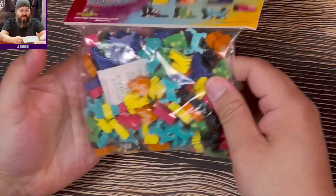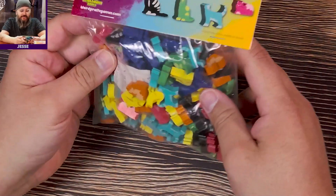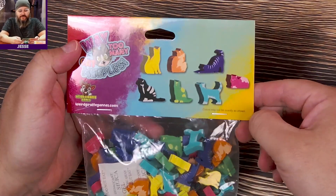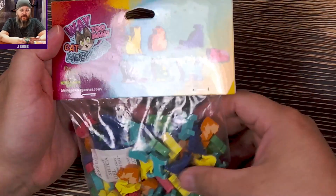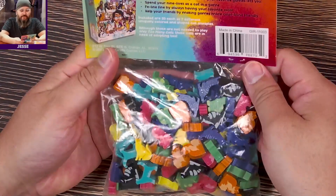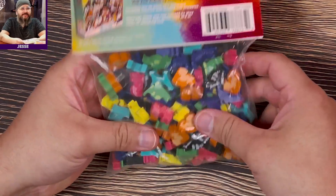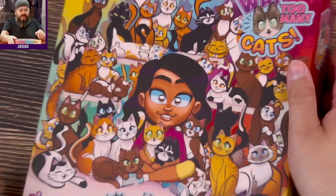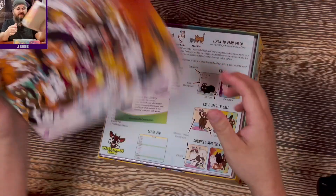They're all pretty standard meeple shapes — nothing unique. The packaging notes that colors may not be exactly as shown, so there might be some variation between the ink color shown and the actual wood paint. Lots and lots of cats, but that's always an option if you get this game. Let's take a look at what's in the box.